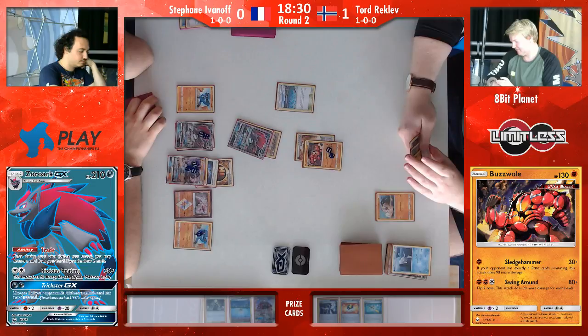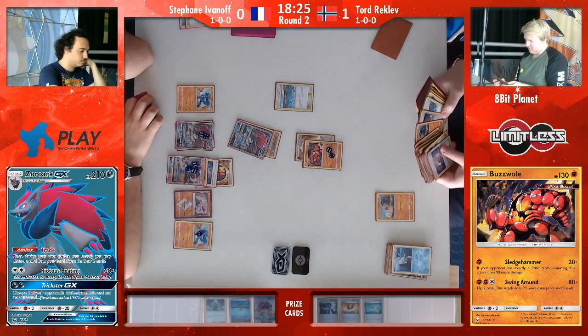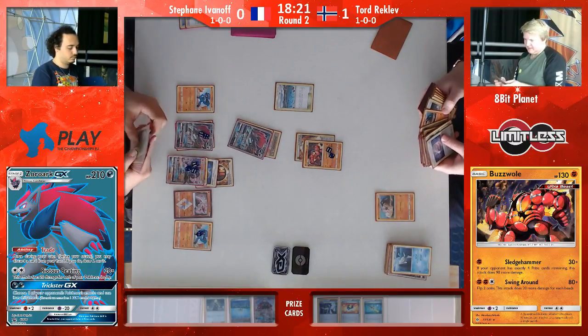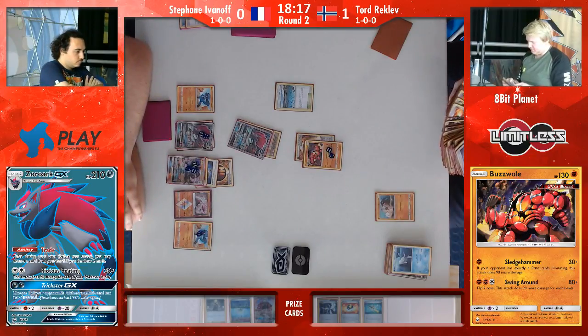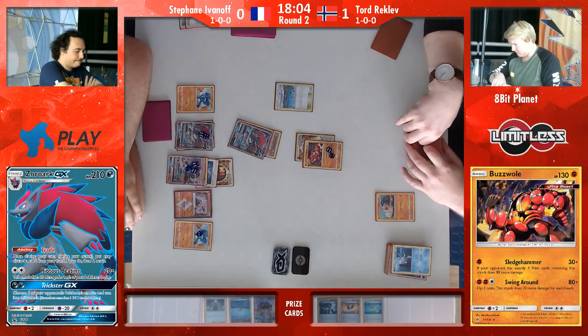His Lucario in the active is not only able to knock out Buzzwole with Aura Strike, but he can also take a one-shot knockout with Cantankerous Beatdown if Tord does decide to get the Lycanroc out, and he can keep it alive this turn. So Stefan now has a lot more options than he originally had, and he's sort of in the position Tord was in in the first game — where he has so many options. That Guzma for the Remoraid was huge. That was one of the most important plays I think we'll see all day, especially with the top deck of the Octillery straight afterwards. Stefan's got to be screaming inside.